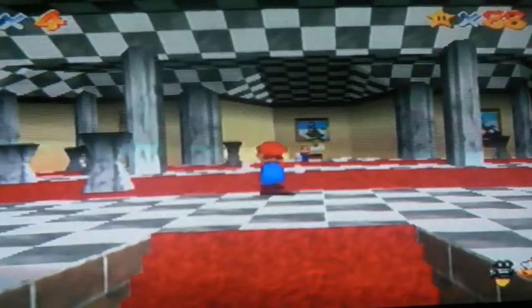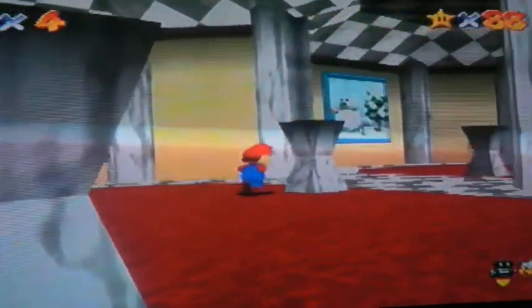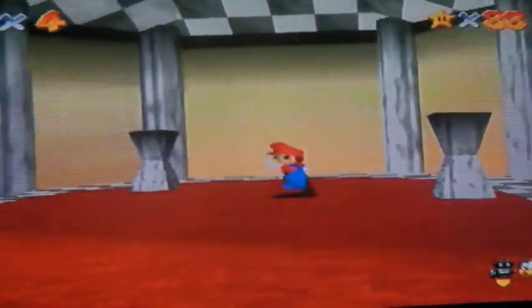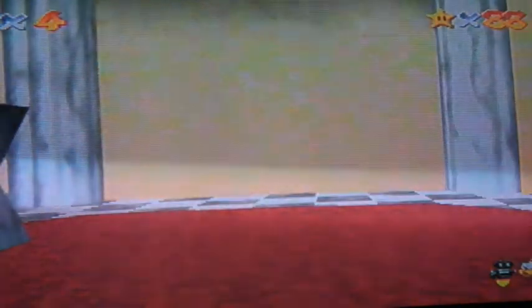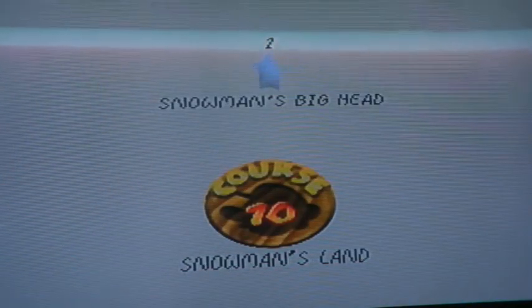To get to the next ward, there's a room with lots of mirrors in. You'll notice there's a painting over there with the snowman on, but it isn't actually on the wall. And that's a bit of a hint, because this wall is actually quite well hidden. Snowman's Land, Course 10.